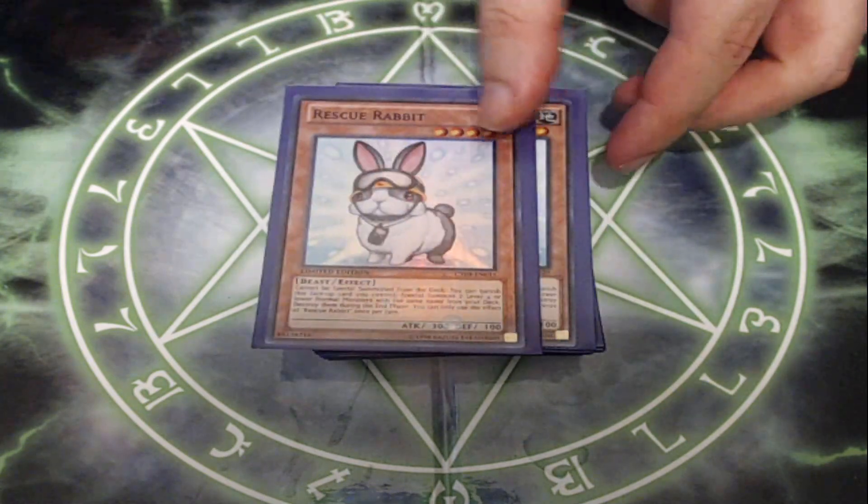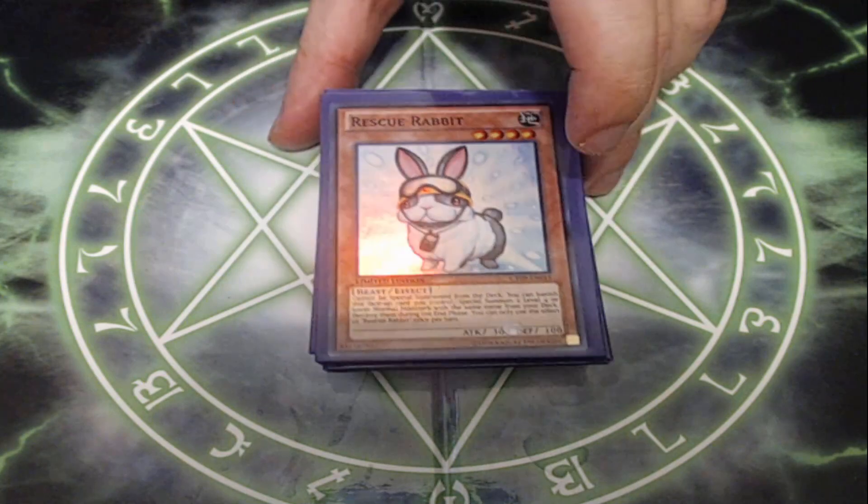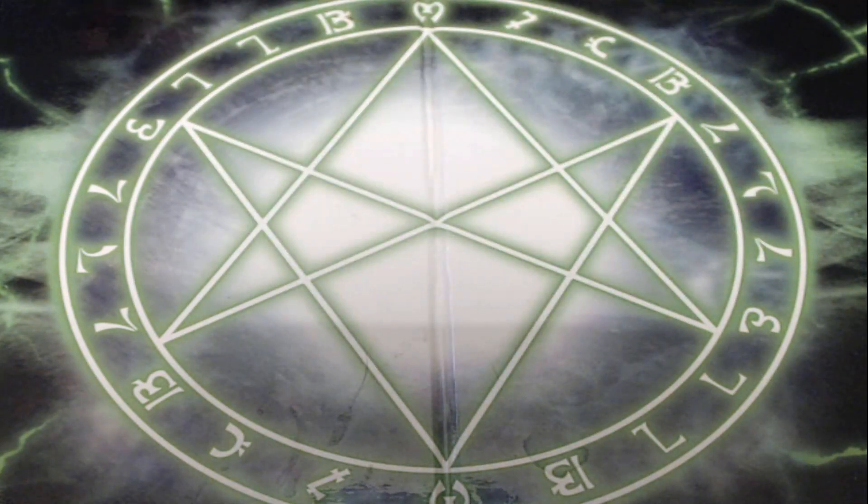This is a deck that uses Rescue Rabbit to summon out two vanilla dinos and then make the powerful Evolzor XZs. This was a very powerful deck a long time ago, but it has not been much of a thing now. I still like to make modern versions of it every once in a while to bust out with the local duel group. It's just a very fun deck that captures that essence in the modern era. Let's take a look at the cards.